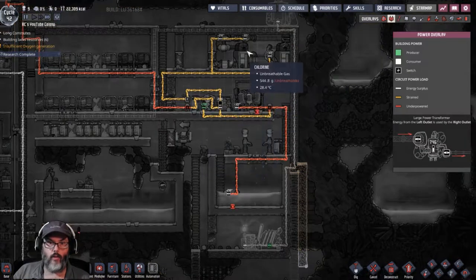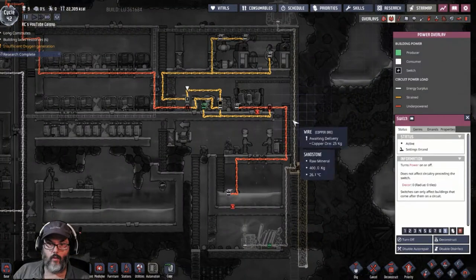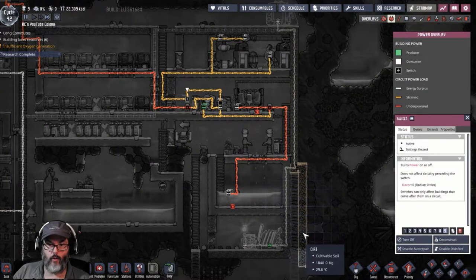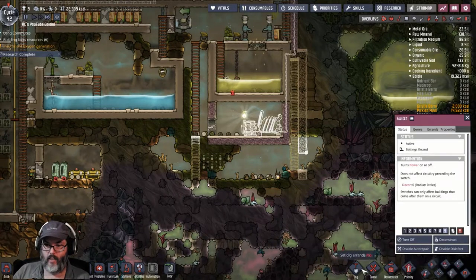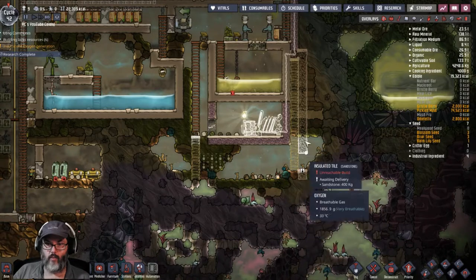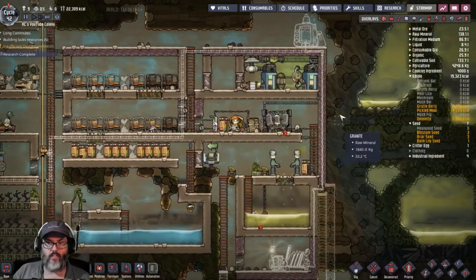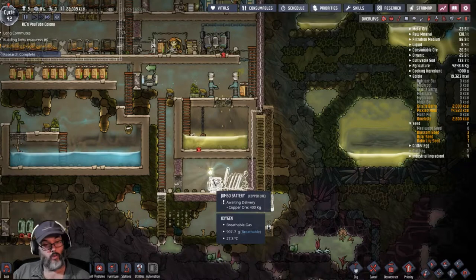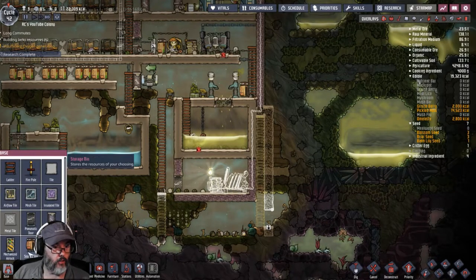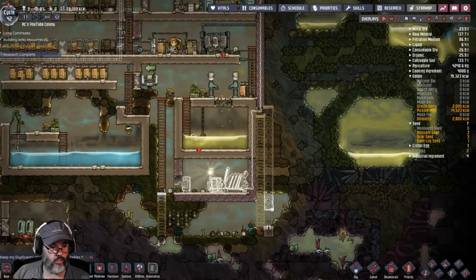Let's see power — all right, I don't need that one now, let's turn it off. Nothing else is gonna be powered. We've got this set up. I'm gonna go ahead and dig that out so we can completely enclose that. So yeah, that's the goal — build this, get the ore so we can build a smart battery. By that time we'll have the automation, then we can replace the jumbos with smart batteries and stop wasting as much coal. I'm gonna want another storage bin down here with coal in it, and that should give me enough room for the smart battery.